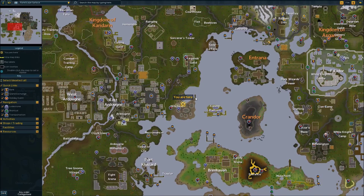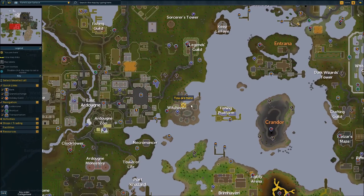Hey guys, this is a quest guide for Sea Slug. You're gonna want to start right here in Witch Haven — it's just east of East Ardoin. You will need only one swamp paste for this quest, and that's it.